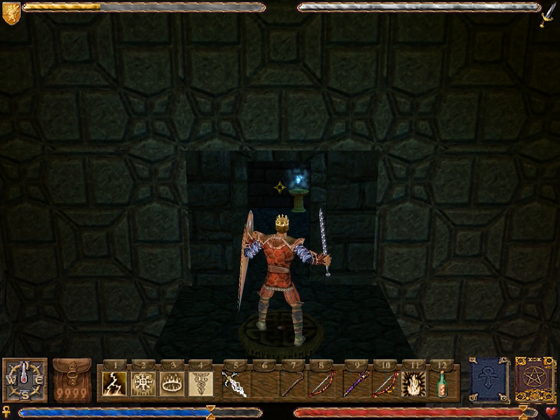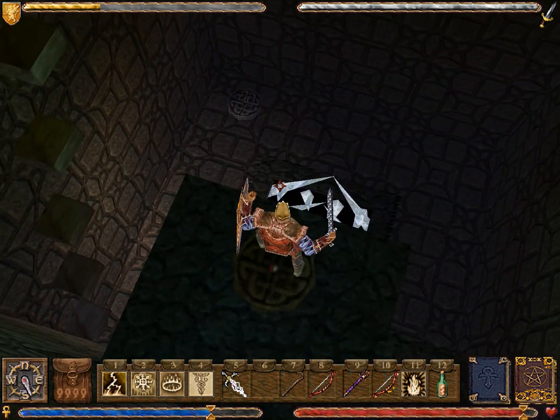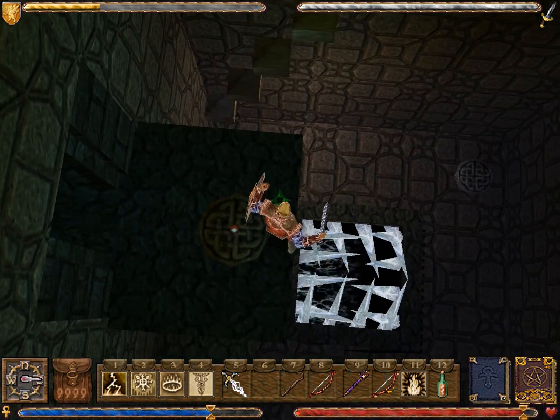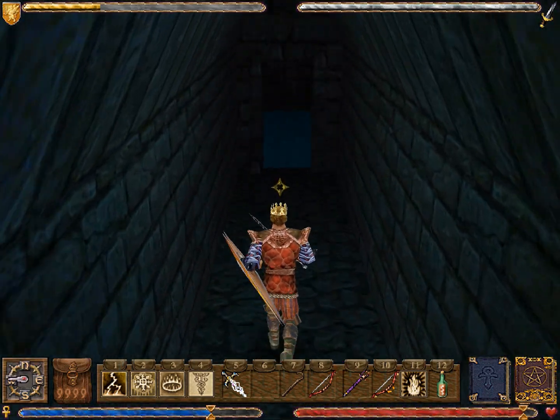Hello and welcome back to Let's Play Ultima 9 Ascension. In our last video, the Avatar explored the elemental planes of fire and earth, and now it's time to explore the elemental plane of water, which we should be able to reach through a portal in the water maze here. Also, that fire sound that I said would probably disappear upon my reloading of the game has disappeared. Let's find that portal.